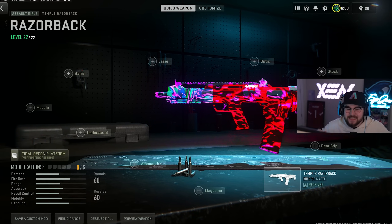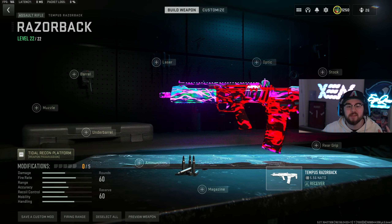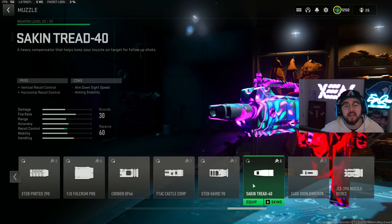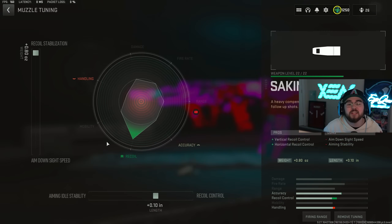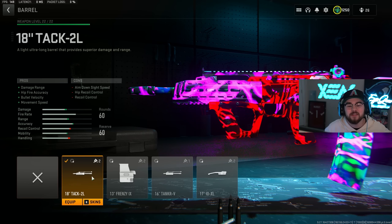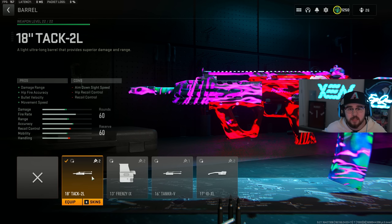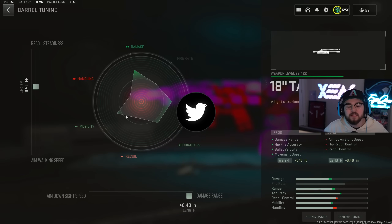Loadout number four is the Tempest Razorback assault rifle, which has always been pretty good since it got added into the game. It's super easy to use and has literally zero recoil. One of the massive reasons why it has zero recoil is the muzzle — we're tossing on the Second Tread 40 for our compensator, giving you guys that vertical and horizontal recoil control, making it so the Tempest Razorback isn't bouncing all over the place. For the tuning on the muzzle we're completely maxed out for recoil stabilization and doing plus 0.10 for recoil control. Then we're tossing on the 18 inch TAC 2L for our barrel, giving you guys damage range, hipfire accuracy, bolt velocity, and movement speed.